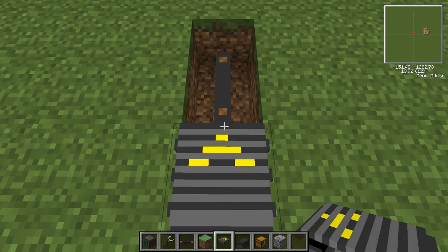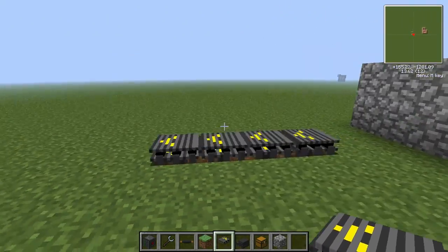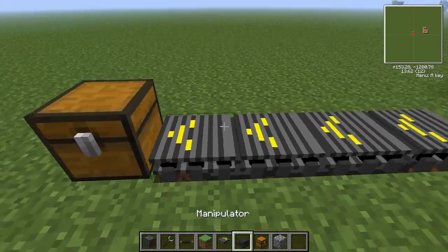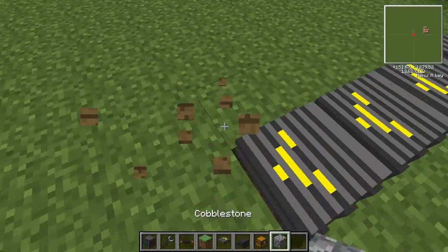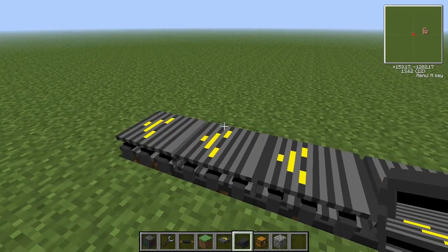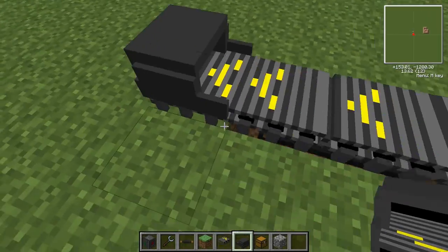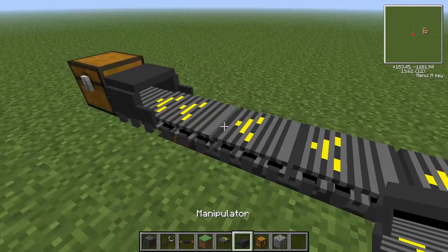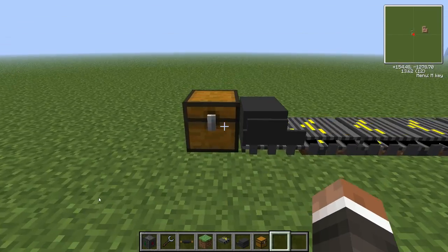This raised copper wire section up here is how we're going to power our conveyor belt. If we start placing the conveyor belts down, the best sign is that the conveyor belt should start being powered. We can put a manipulator down — this handles certain outputs and everything like that. If you just place it there, it sends the item that way. We can put a chest here, and then if you just chuck an item in — voila, it goes into the chest.